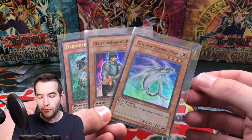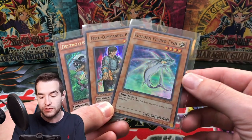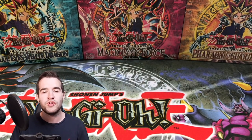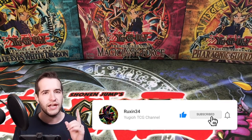I'll be giving away these three cards. We have a couple Phantom Darkness Super Rares from the box that I opened with Old School Experts, so that was pretty cool. The Golden Flying Fish, gotta love that. Secret Rare Destroyer Soros is really cool as well, so these are all first edition. All you have to do is like this video, be subscribed, and let me know who won the battle between me and GG Vision.